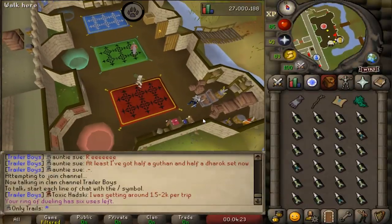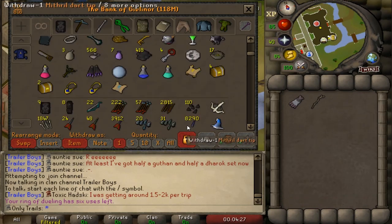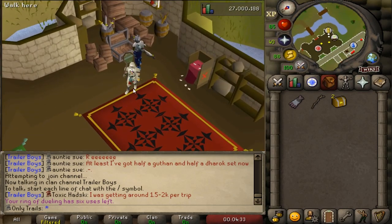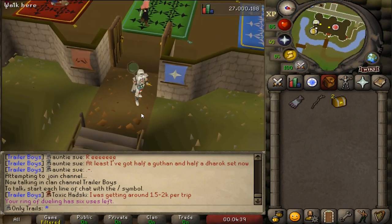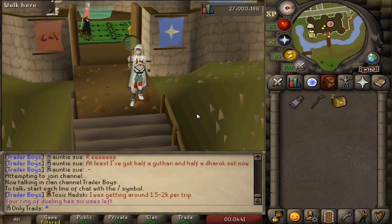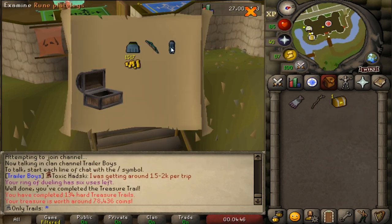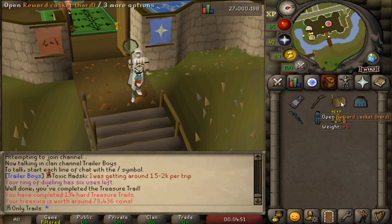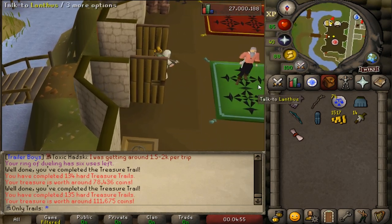So while catching the eclectic implings for this medium clue grind - we need 17 more by the way - I obviously got a couple of magpie and nature implings. And because I cannot wait and I'm feeling very lucky today, I'm going to open these two hard caskets real quick. It's probably going to be the last hard caskets of this episode - probably also the first. Two more hard caskets, let's do this. That's not the one, but casket 135 is the one I feel lucky about.